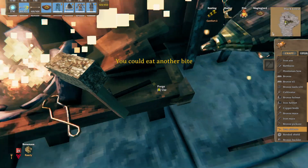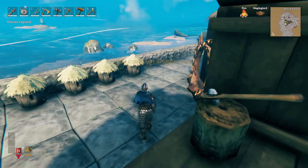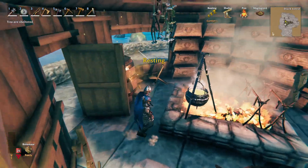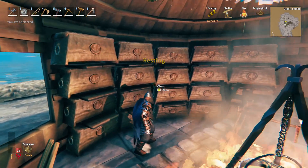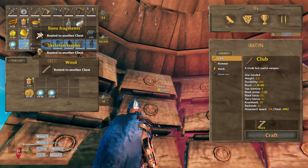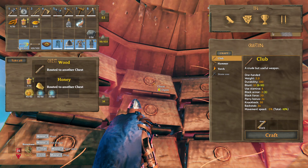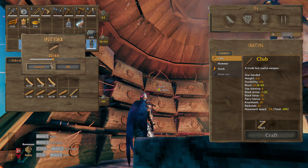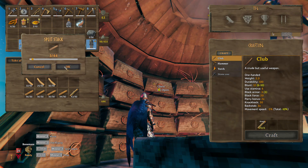We have enough iron, we need three core wood. So let's go grab that. Three core wood, three core wood, three core wood. There we go.